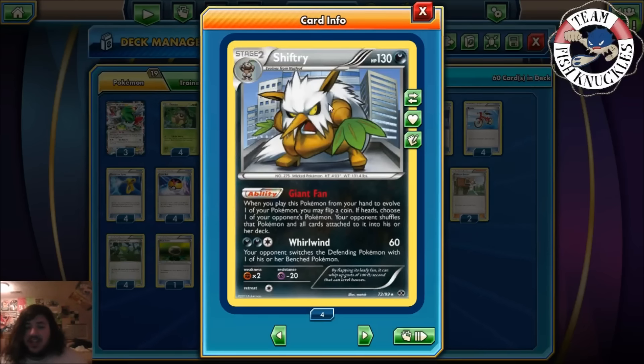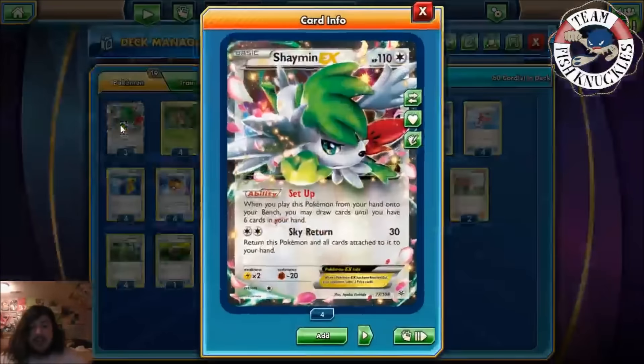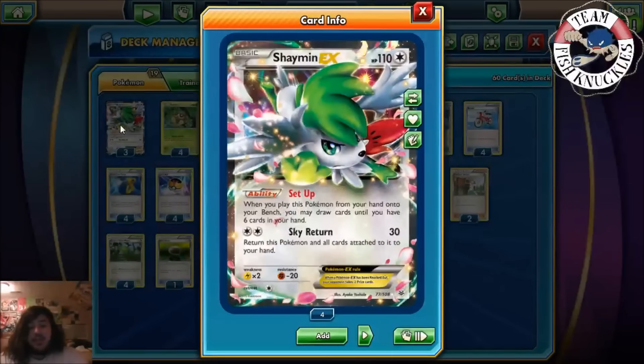To help Shiftry, we have three Shaman, which has the ability Set Up — you put Shaman down and draw until you have six cards in your hand. Basically what you want to do with this deck is draw as much as possible. If you can deck yourself out, you've probably flipped enough heads to shuffle all your opponent's Pokémon in on turn one.